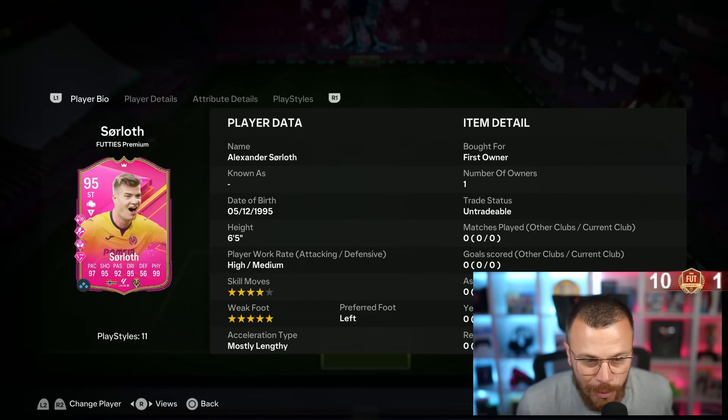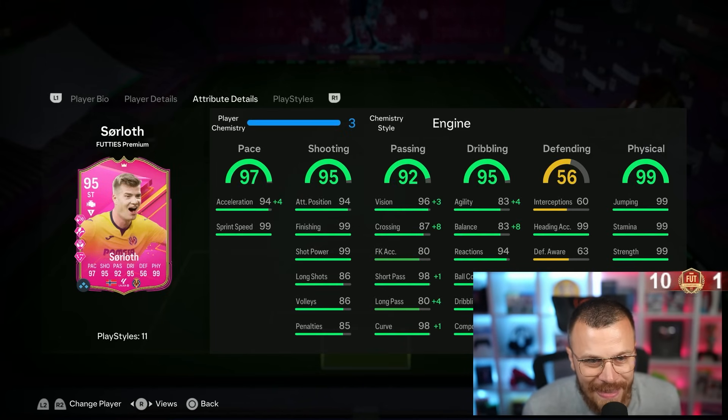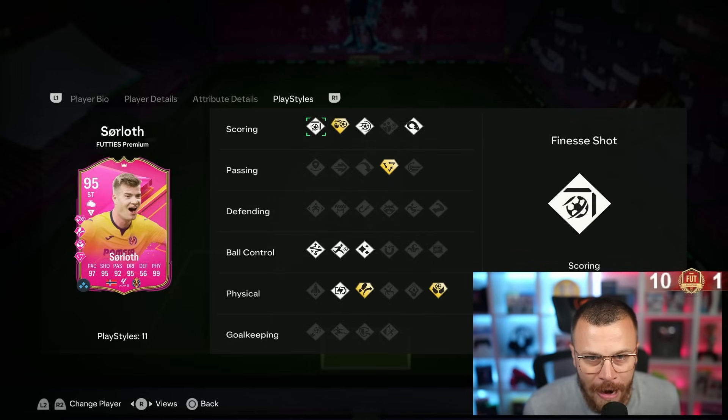Sørloth: four-star skill moves, five-star weak foot, left-footed, high/medium work rates, can play striker and CF. He's got 98 acceleration, 99 sprint speed, 99 finishing, 99 shot power, 86 long shots, 94 attacking positioning, 87 agility, 91 balance, 94 reactions, 97 ball control, 99 dribbling, 99 composure, 99 jumping, 99 stamina, 99 strength, 97 aggression, 99 heading accuracy. Playstyles include chip shot plus, finesse shot, power shot, header, tiki-taka plus, aerial plus, trivela plus, relentless, flare, rapid, and technical.